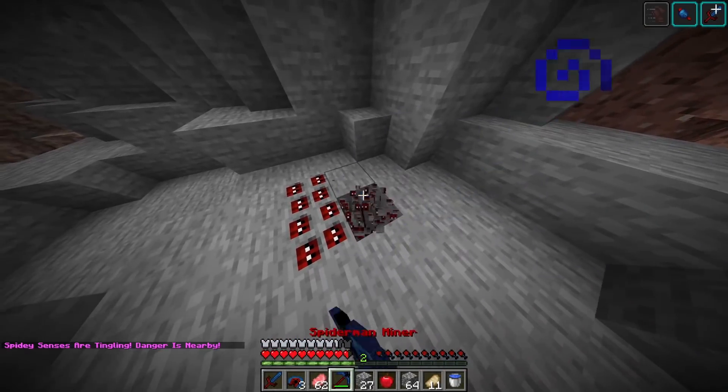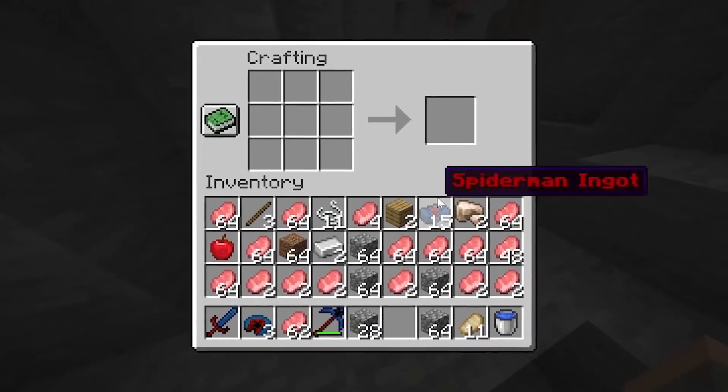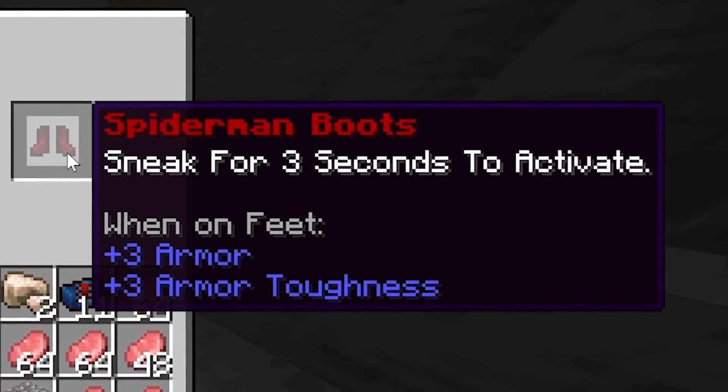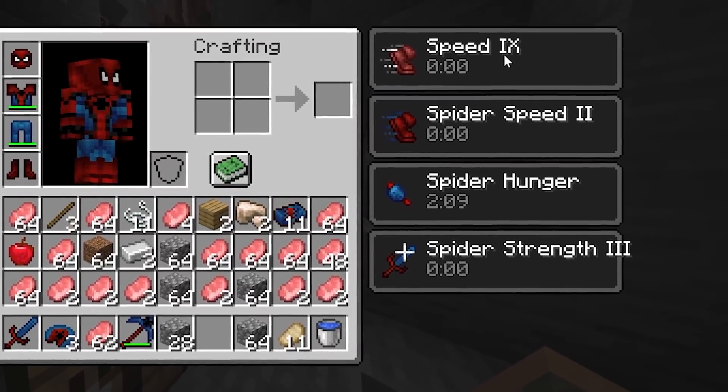This is my first video on 1.18 as well, along with Spider-Man stuff. I barely have any wood, but it's time to make the final armor piece to make me Spider-Man - that's why we're all here, but the video is nowhere near over yet. We got tons more stuff. Here's my Spider-Man boot. Sneak for three seconds to activate. It gave me spider speed two, but I got speed 10.